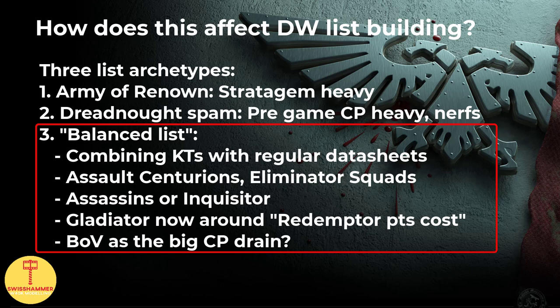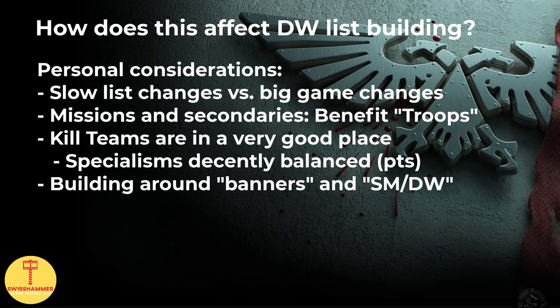The downside here is that if you wanted access to specific chapter tactics — White Scars Advance and Charge for instance — this would only be available through the pricey Brotherhood of Veterans stratagem on a single kill team. I think it would be a bit ironic to abandon the Army of Renown for CP reasons, only to end up relying on repeated 2 CP investments for a regular list to work. Either way, I have decided to stick with the Army of Renown for now, mostly because I prefer making slow list changes in the light of big game changes, and I want plenty of troops — for which the kill teams are perfect. I also like where specialisms are now points-wise.